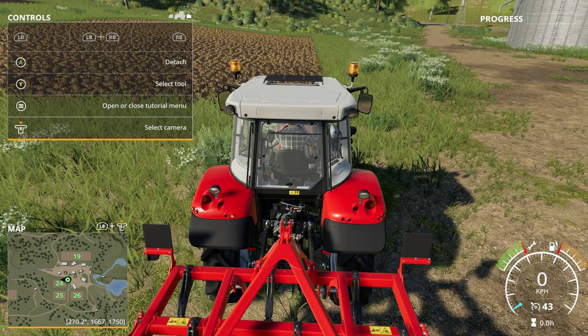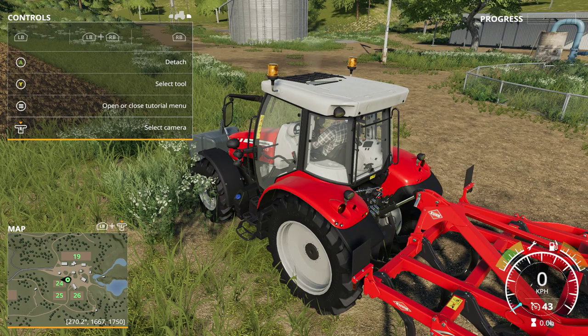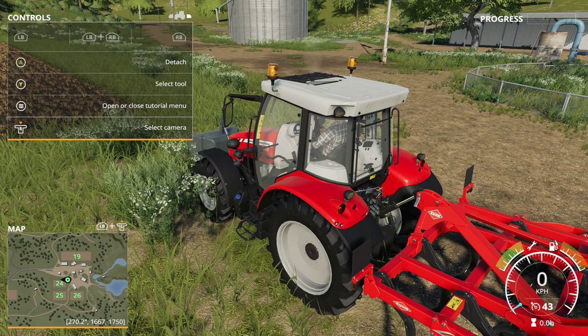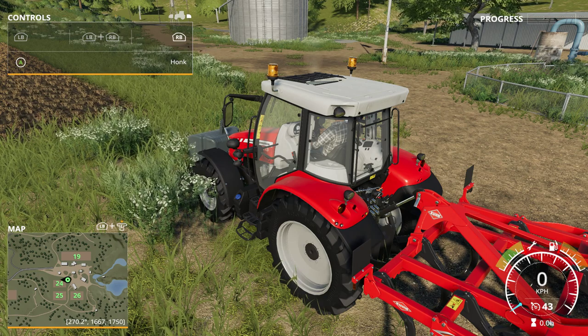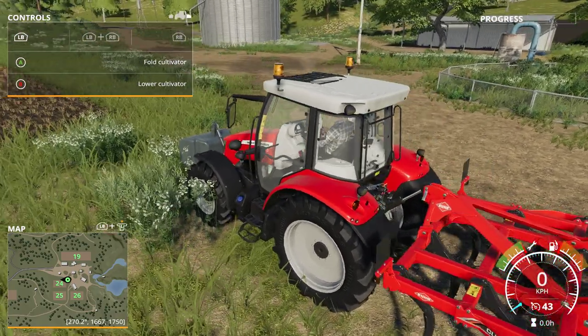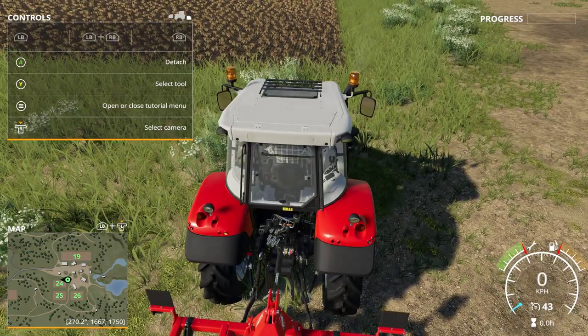If we look at the top left of the screen, you have controls, and a bit to the right you have a display. If you press the select tool key, you switch between tools. Now the front is selected, and now the back. What we have to do is press the left button — the right button does something else — and then we can fold and lower the cultivator. To lower it, we press B, and now we drive up the land.